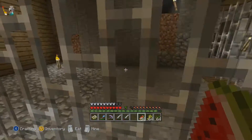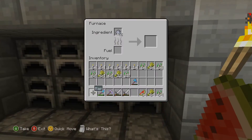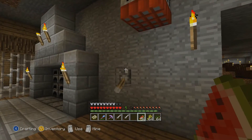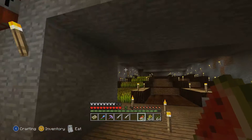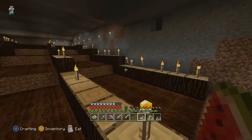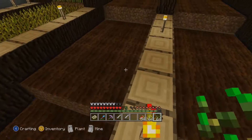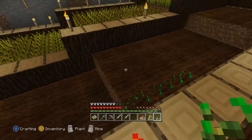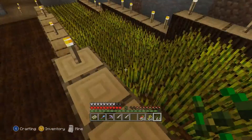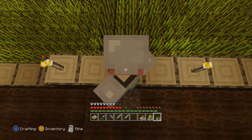We had the treasure room, we had a captured little slime down here — and it was Bilbo Baggins. This is like a little fireplace area. This was our automatic wheat farm — it was malfunctioning though, and I don't know why. The water would come down, and you'd get — look at this right here — one, two, three, four wheat slots.